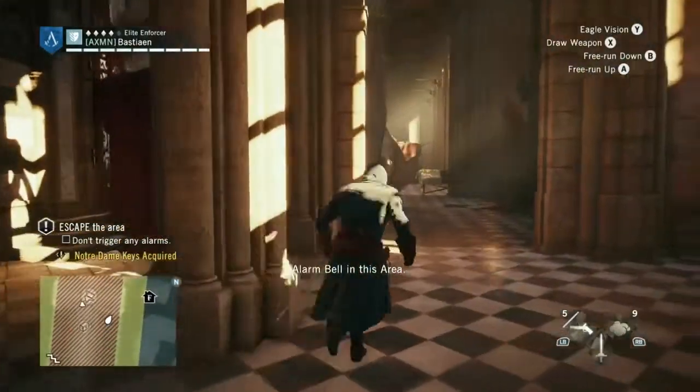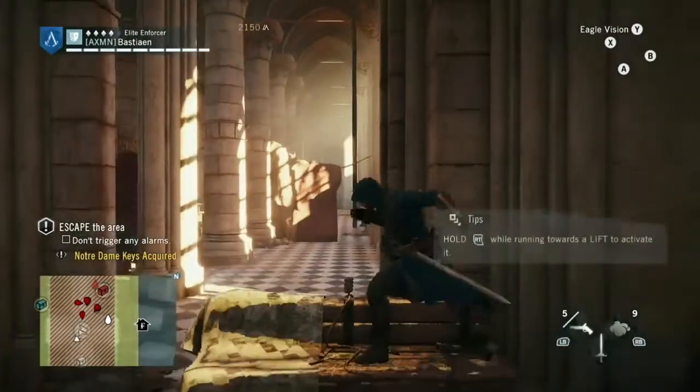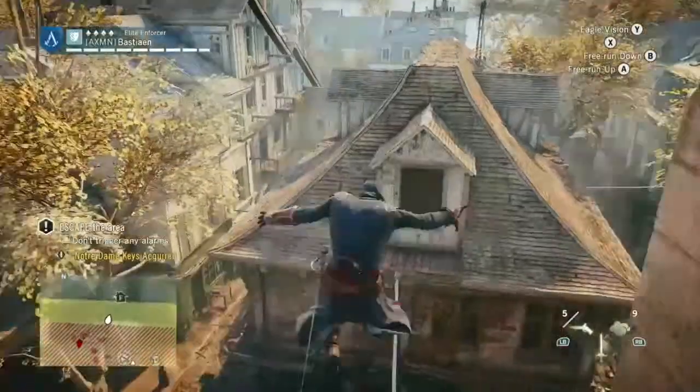We're going to make a break for it, because there's a lift down here that will bring us right back to the same entrance we came in through. So we can exit, run across a little cable across the street, and complete the mission perfectly.